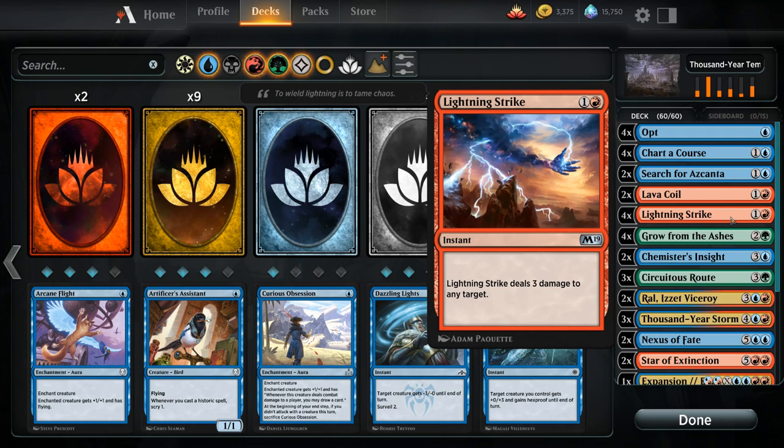Once we chain together a bunch of cheap instants and sorceries, Lightning Strike combined with Thousand Year Storm can deal a ton of damage out of nowhere. This is often how we win the game once we have a Thousand Year Storm in play and have cast a bunch of spells in the same turn.